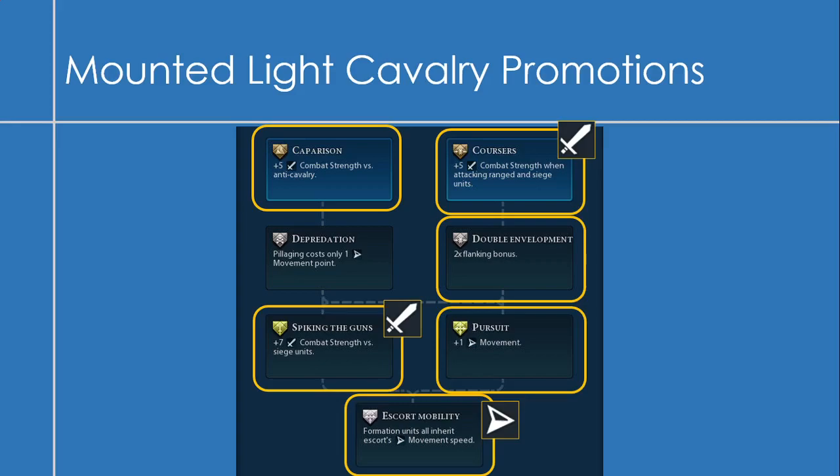Now onto the promotions for the mounted light cavalry. The one I tend not to go for is the pillaging one — Depredation. Most of the others are pretty good. I tend to stick to the right-hand side: plus 5 combat strength when attacking ranged and siege units, and then double flanking bonus. You can get plus 1 movement, which would help negate the movement loss from helicopters. Spiking the Guns is pretty good against siege units. And Escort Mobility — formation units inherit the escort's movement speed — is okay, but I'd rather get Spiking the Guns or some of the others.